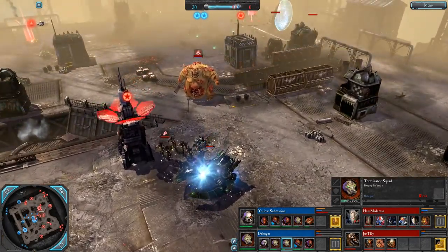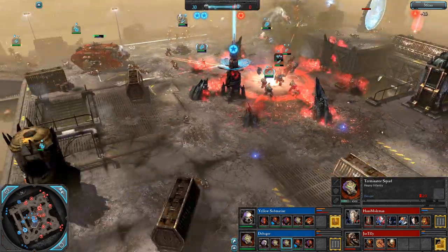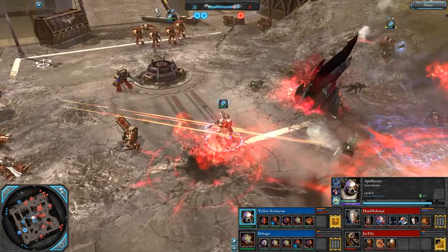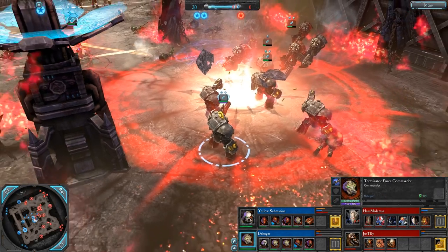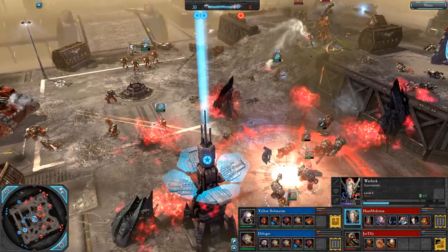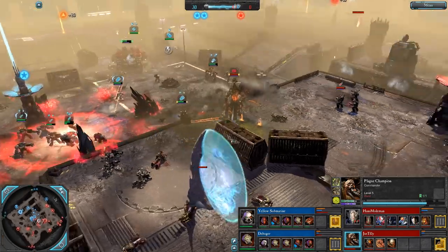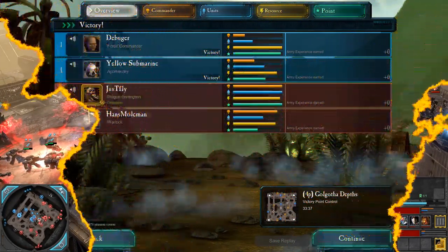Imperial Abyss spawned right at the end of the game — would have been nasty, but the game was already over. The Land Raider did the business as soon as it came out, pushing back a massive wave against Just Fly, who had already lost a bunch of stuff and couldn't recover in time. End of game levels: level 4 Apothecary, Terminator Force Commander, level 8 Warlock, and level 5 Plague Champion. Thanks for watching, hope you enjoyed it and see you next time.